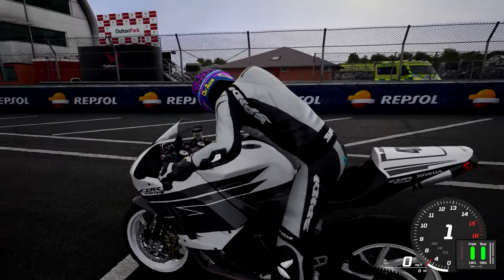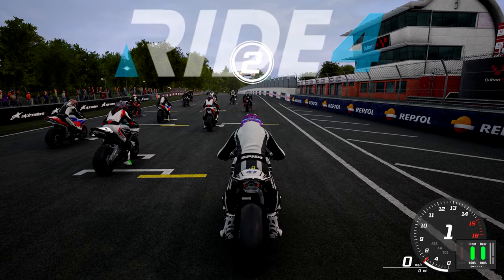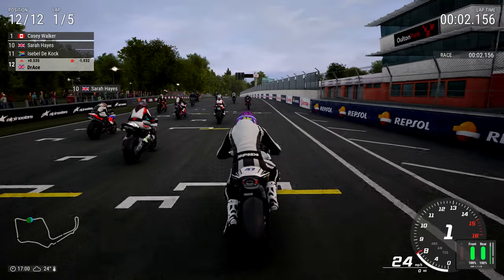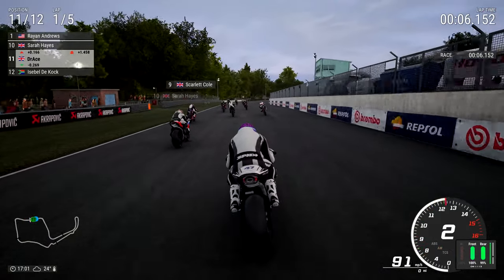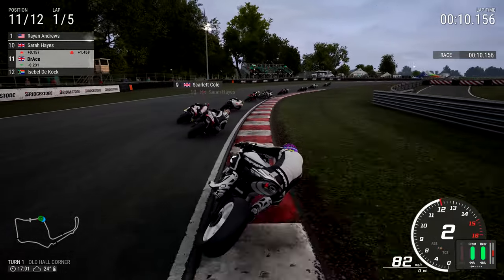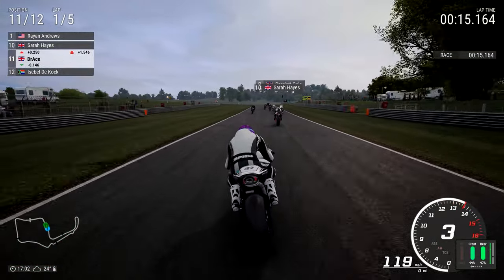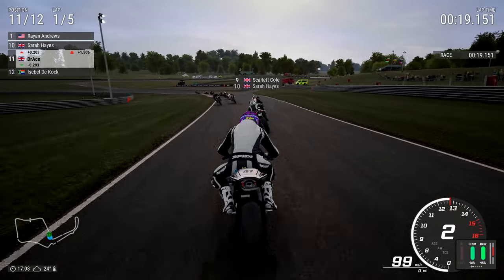Hi guys and welcome back to another DotRace video. Today we're going to be playing Ride 4. We're using the Honda CBR 600RR right here at Oulton Park - that's the Trophy 600RM group in Ride 4 career mode. We're going into turn one of the Old Corner. This is the track about 45 minutes down the road from where I live, and I absolutely adore it - probably one of my favourites of all time.